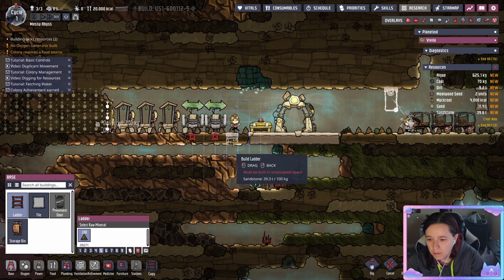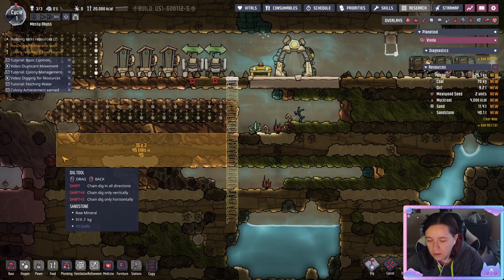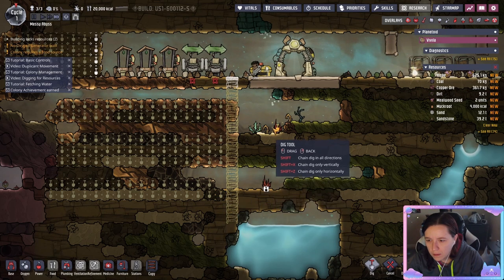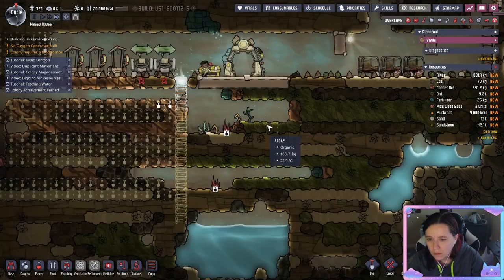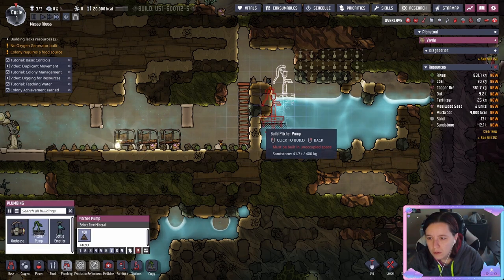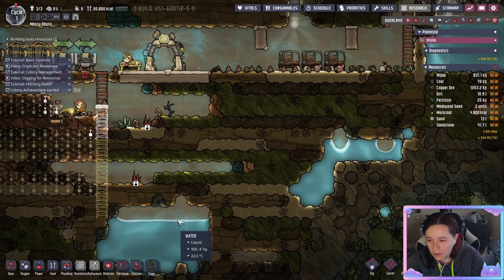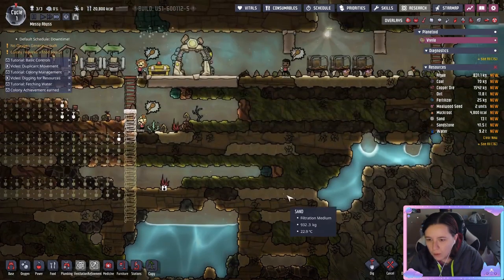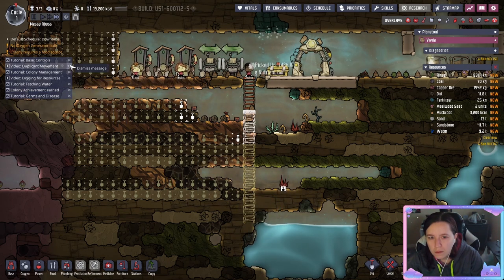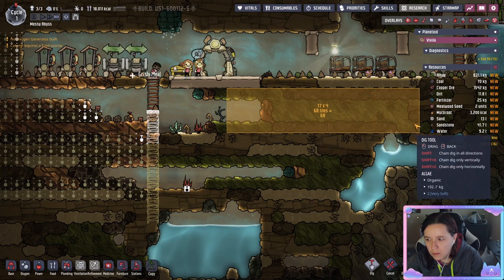Something I personally like to do is start building a ladder down, especially down to other water sources. This is because your duplicants, like humans, breathe and exhale carbon dioxide. Carbon dioxide is more dense than air so it's going to go down towards the bottom — as your colony expands you're going to notice a buildup. I hit the Y screen to allow harvest of wild plants until you have some farming of your own. Now that we have our water exposed we're going to build a pitcher pump. Those blue bricky little blocks expelling bubbles are called oxalite — they will produce oxygen until depleted, and finding as many as you can is very helpful in the early game.